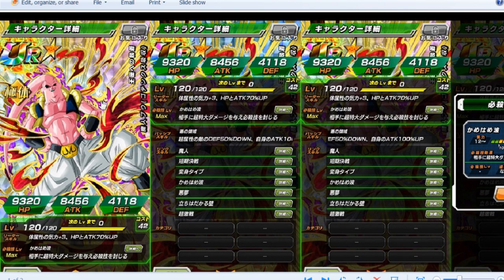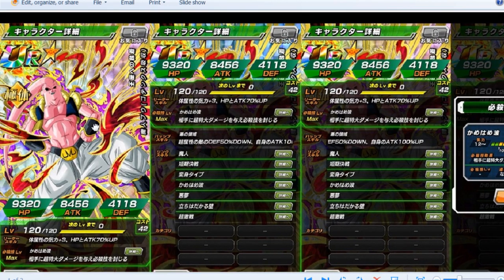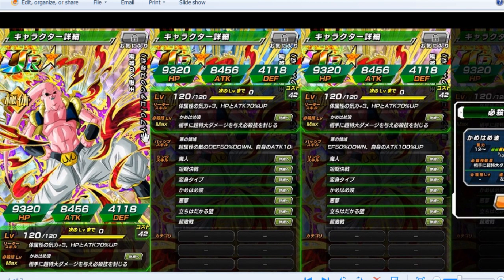Another cool thing about this is he's going to do really well on a mono Physical Extreme team. You could now run almost a full Boo team — just have your Korra and your Frieza link them together, and now you can have your mono Physical Boo team.